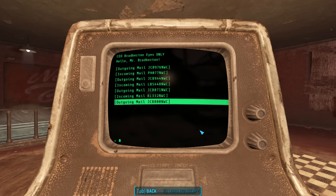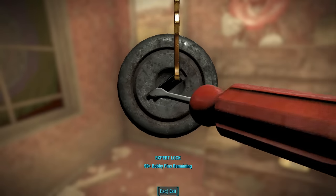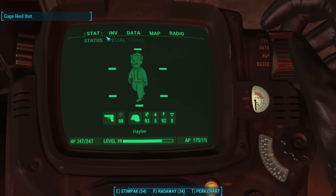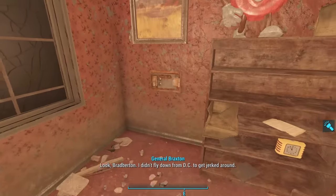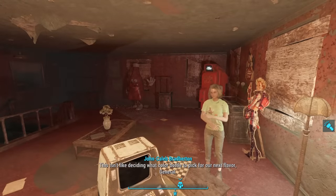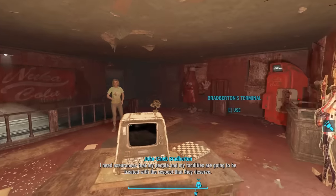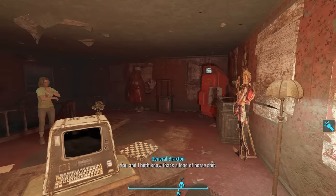Backing out of the terminal, we find Bradburton's safe mounted in the wall. If we pick this expert lock, we find quite a stash of ammunition and a holotape labeled 'General Braxton's Visit.' So the Braxton we read about was a general — why would a U.S. general need Bradburton's health documentation? The holotape begins with Braxton demanding Brad Burton sign off on Project Cobalt, and Bradburton pushing back, insisting his people and facilities be treated with respect.